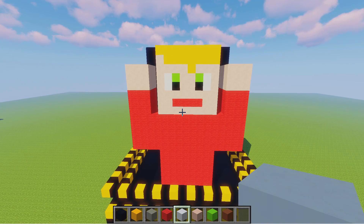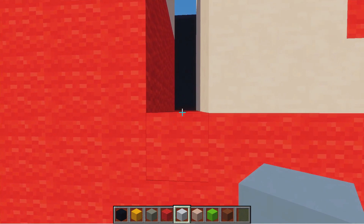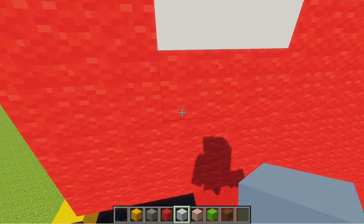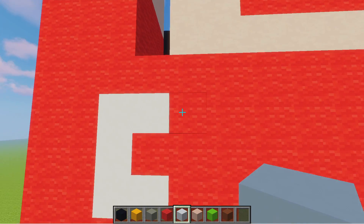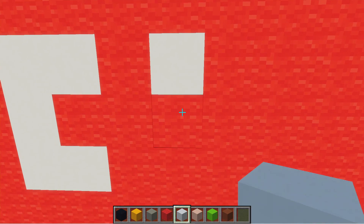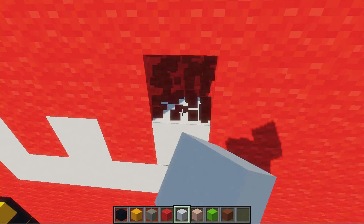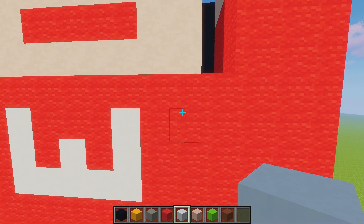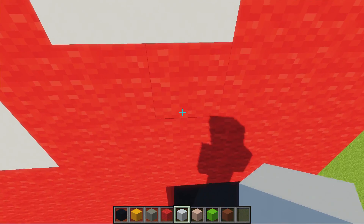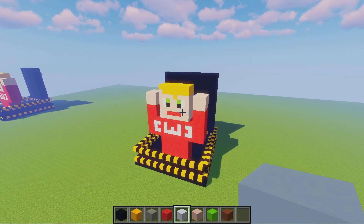But there's something missing and that is the CWC on the shirt. Switch to the white concrete, come over to the arm, and in line with the gap come down two blocks, remove that block and replace it with white. Then we need to do the first C — come across and then down, down, and across. Do a one block gap between the C and the W, then in line with the top of the C come across two blocks and replace with white, then come down for the W. Then do the same thing on this side — skip a block, place one, come across and do a backwards C because that's how Chad Wild Clay has his logo. If you've followed those steps, you should now have a giant Chad Wild Clay disappearing into the hatch.